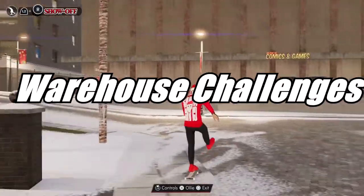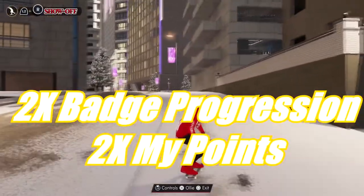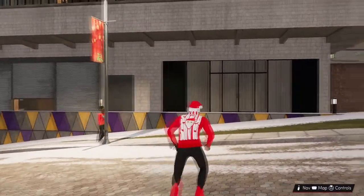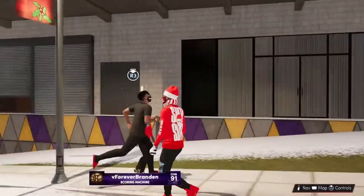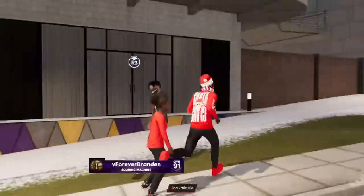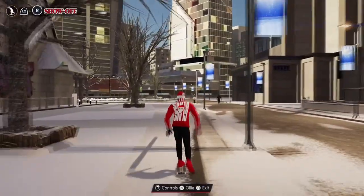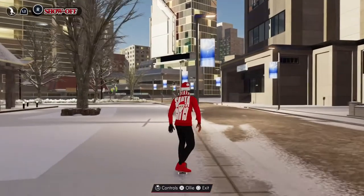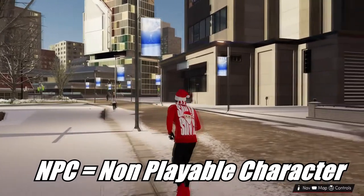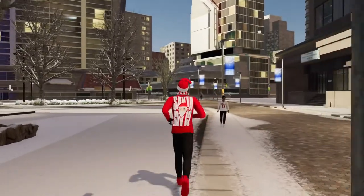In this year's 2K they added a pretty cool thing called warehouse challenges. With these warehouse challenges they give you double badge progression and double MyPoints if you win them, and the challenges are not that hard at all. It's just you with a team of CPU NBA players versus another team of CPU NBA players. To do these warehouse challenges you have to find the NPCs located around the city — NPC stands for non-playable characters.